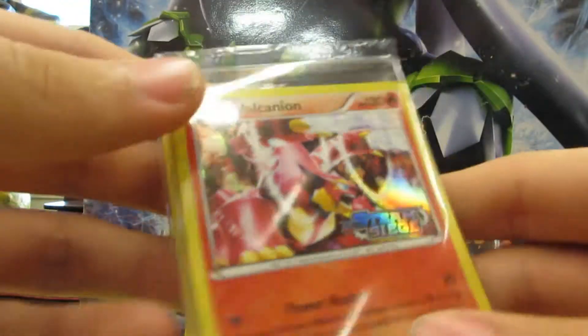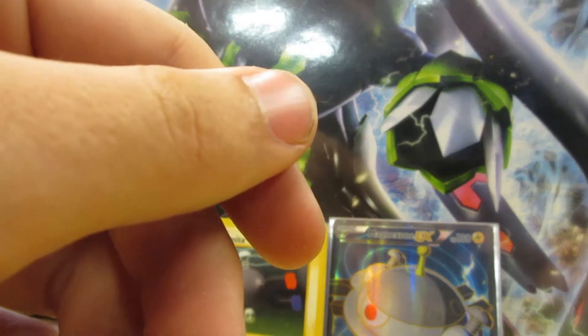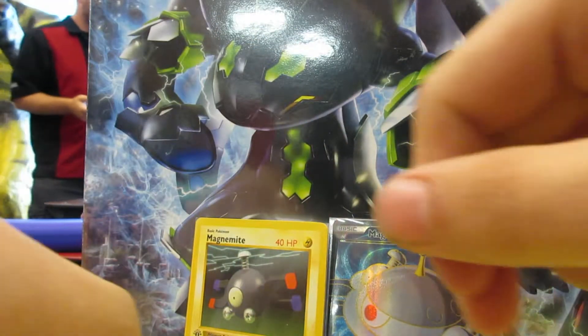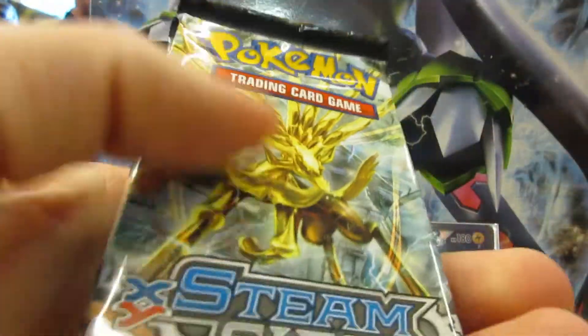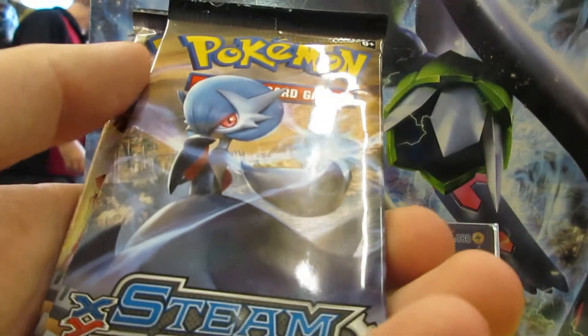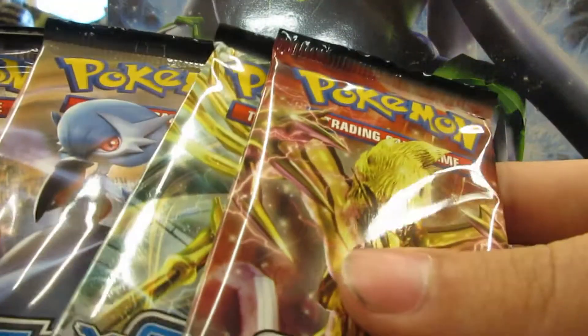Our promo is Volcanion! What's your promo? Oh, you got Volcanion as well, cool. Is this what we get Wednesday? Yes, good. Here are our pack arts: we have Yveltal BREAK, Xerneas BREAK, Shiny Mega Gardevoir, and Volcanion. Oh nice, all right!